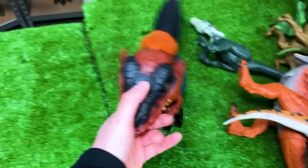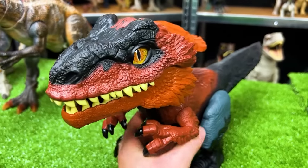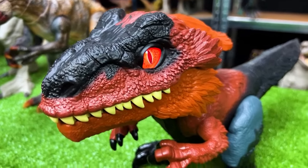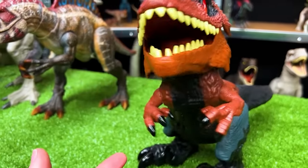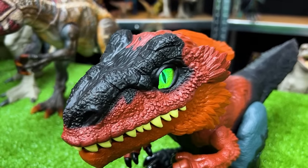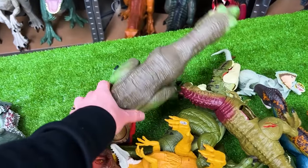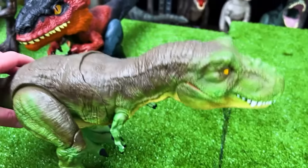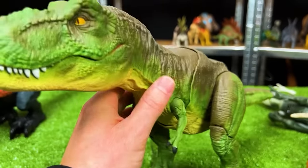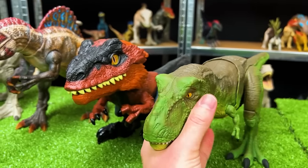Let's grab our next dinosaur — this huge Pyroraptor figure. This figure is actually pretty special because it is battery operated and it responds to you. Let's tap it on the head and see what happens — its eyes changed, it's moving around, looks pretty angry right now. You can touch its tail as well and it'll respond. Now its eyes are green, which means it's more friendly. Next up in size is one of my proudest dinosaur figures — I actually custom painted this Stomp and Escape T-Rex. It's got brown on top, green on the sides, and a light yellow underbelly. This is one of my best repaints.